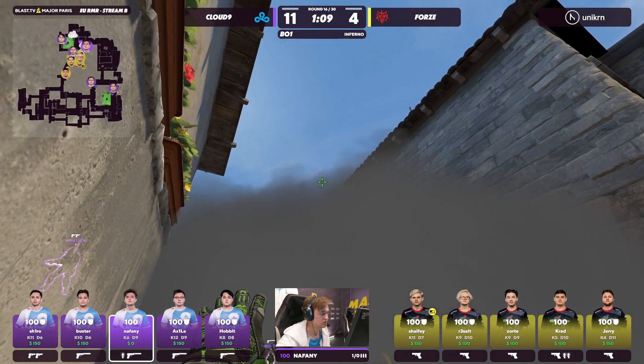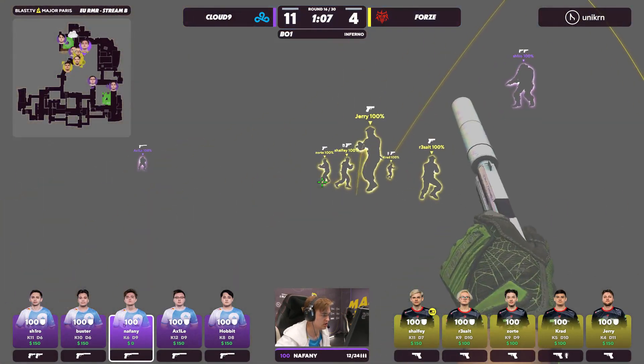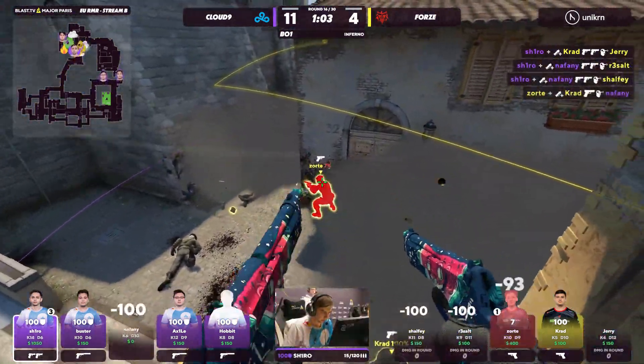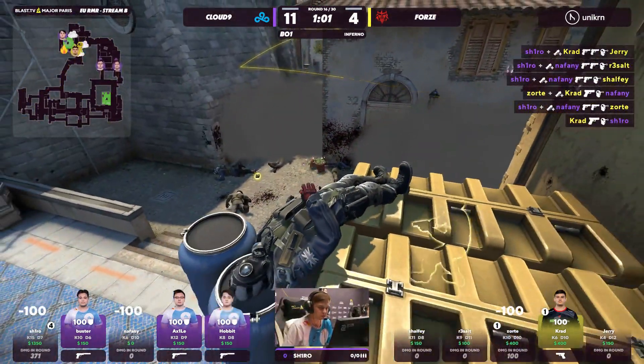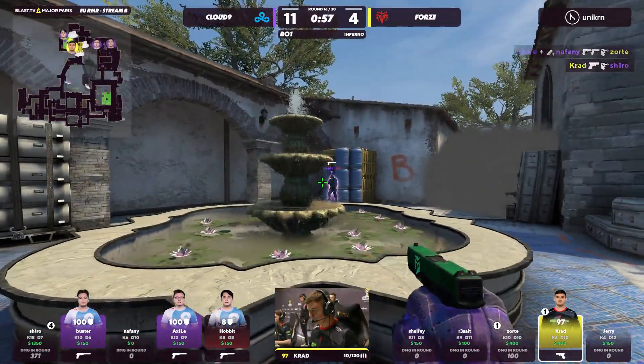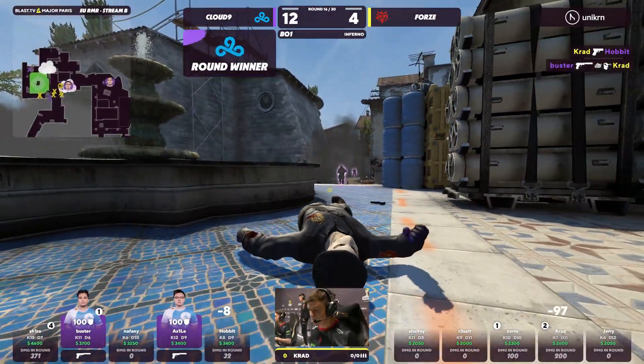Smoke slightly as well, he's got the flashbang primed for the commotion — here comes the push. Shiro with the first, actually takes down two and he's going for all of them. That's four in the end. Crab the only one that can actually bounce back in the combat, he's trapped Hobbit in the corner, clears it but Buster through the smoke just finishes things off.